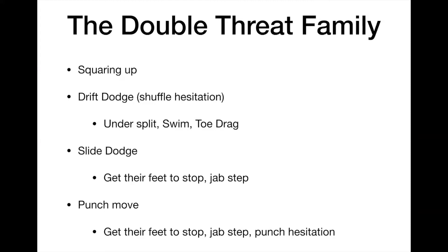The double threat family has a bunch of different dodges. First you've got to square up and get as close to your man as you can. Drift dodges is when you shuffle and use shuffle hesitations to try to beat your guy, using undersplits, swims, or toe drags to go against the grain. Your slide dodge is where you try to get your man's feet to stop and use jab steps to shift his balance so you can get a step. And your punch move is where you use a jab step and a punch hesitation.